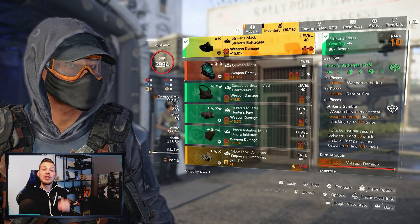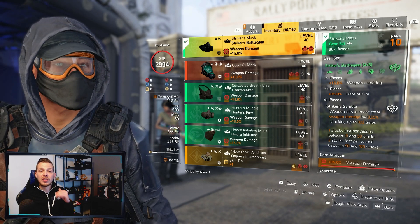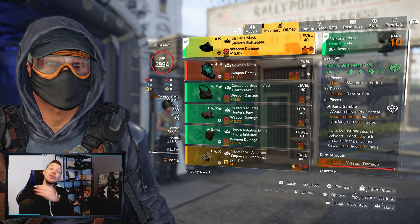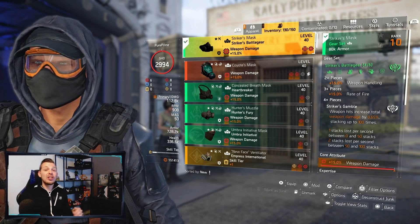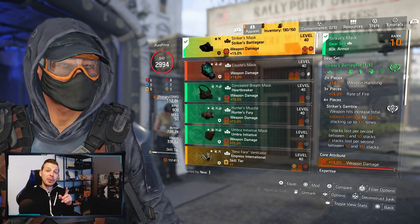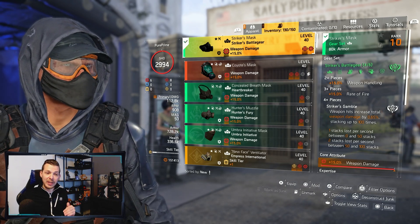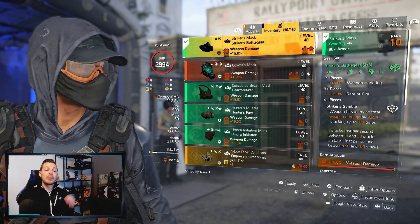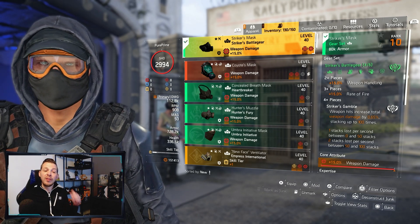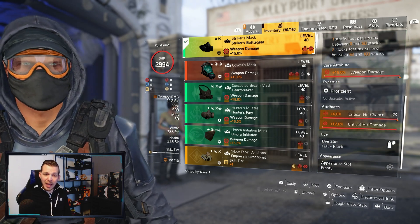We're all doing it for the four-piece: Striker's Gamble — weapon hits increase total weapon damage by 0.65%, stacking up to 100 times, giving 65% weapon damage. With the backpack, that increases to 1% per stack, so we're gaining 100% weapon damage at max stacks. One stack is lost per second between 0–50 stacks, and two stacks per second between 50–100 stacks.